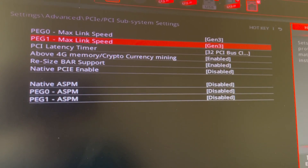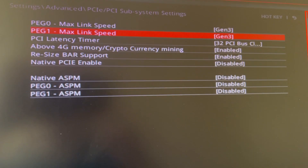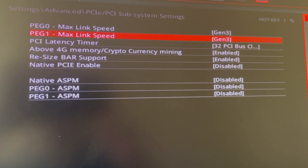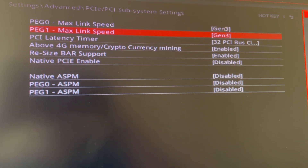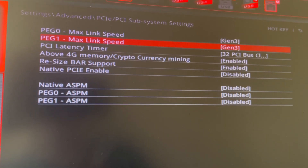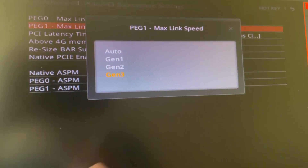I put both of these on Gen 3 because I have an M.2 NVMe SSD card that plugs right in. I turned it on to Gen 3 because that's what it is, so the SSD can actually be utilized at that speed rather than simply being set to auto.